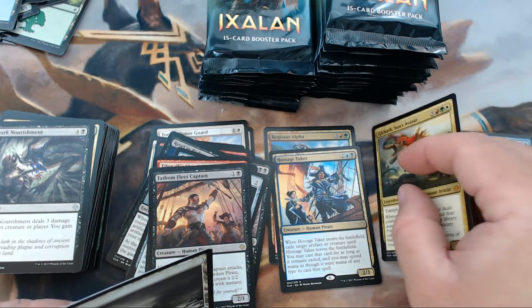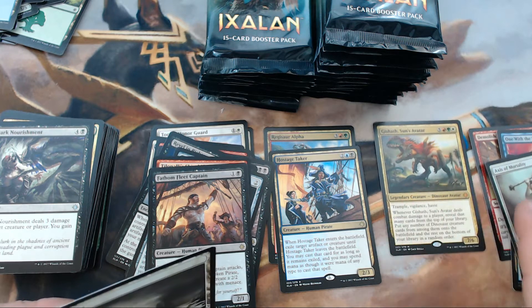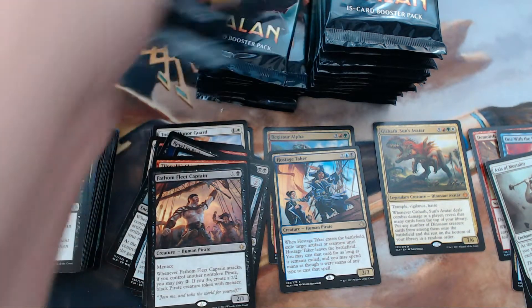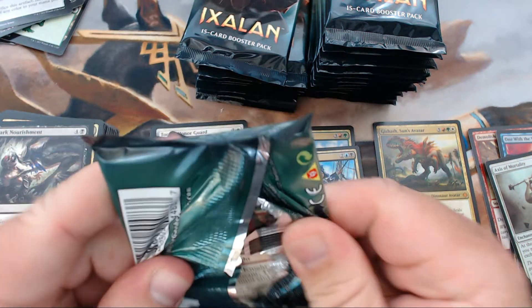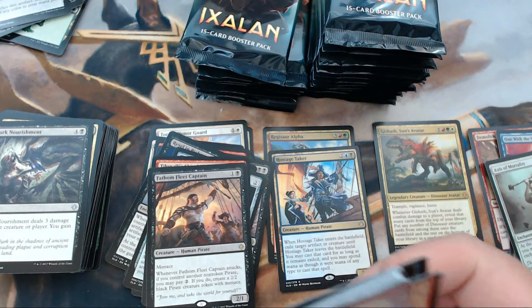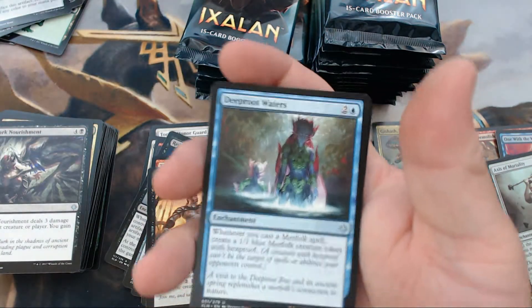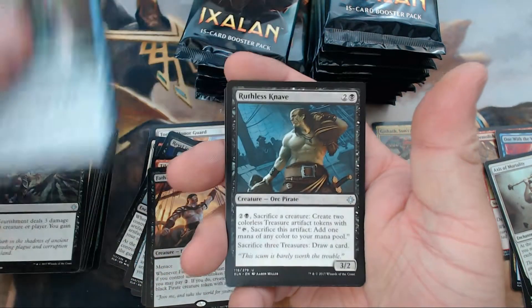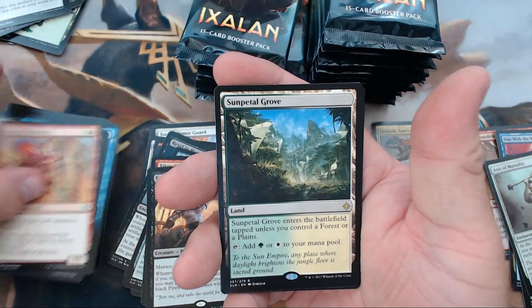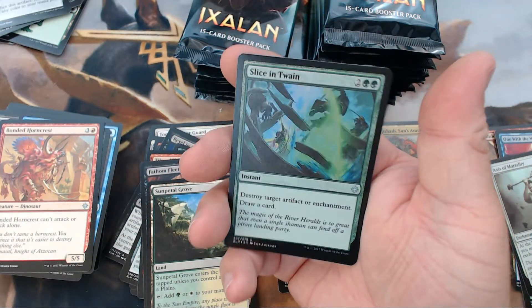Making a new pile here because we finally got a mythic that isn't foil. I don't really count the foils towards the count because that's just not how it works — at least in my world. We have Deep Root Waters, Ruthless Knave, Bonded Horncrest, and our rare is Sunpetal Grove with a foil Slice in Twain.